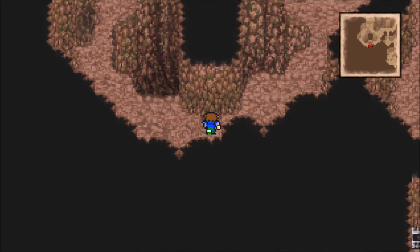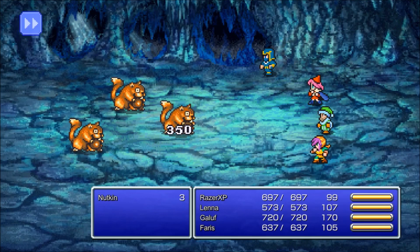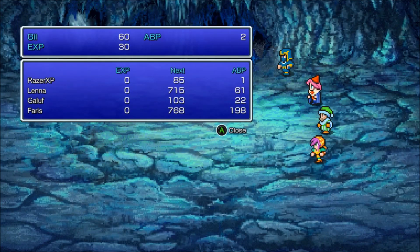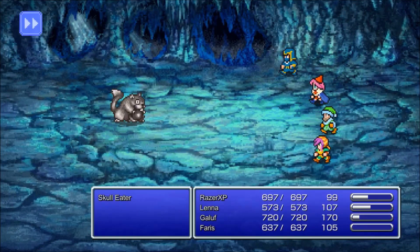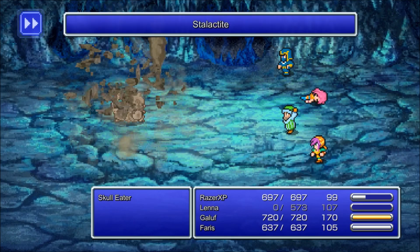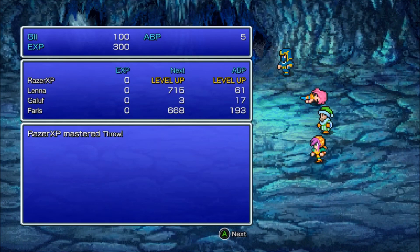We get a Tent — kind of useless but you take what you can get. It does feel kind of bad powering up Geomancer because Geomancer is kind of terrible, but it's good in this area. Mastered Throw — now I can use Throw on any job I want.